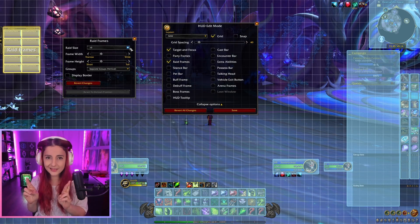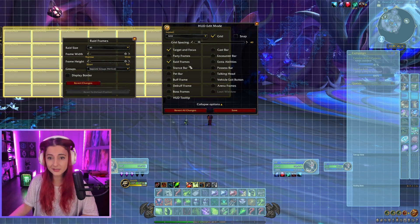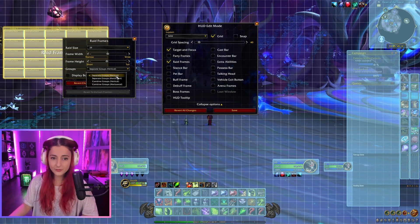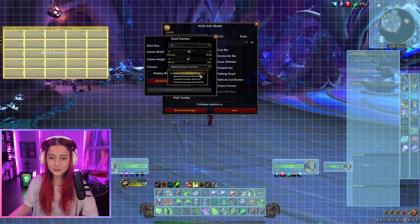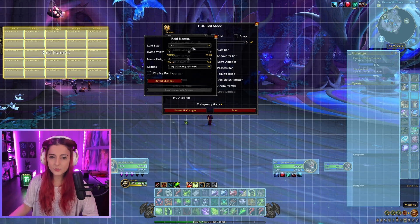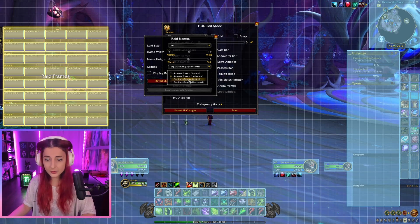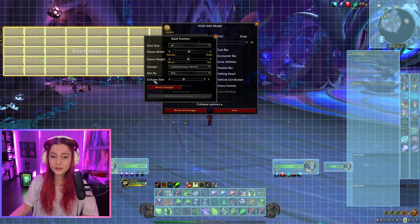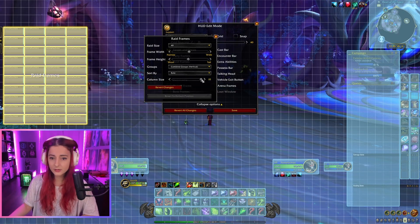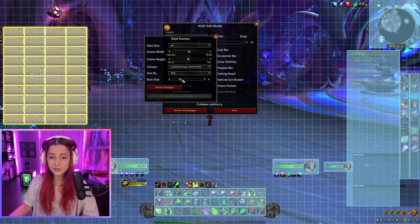I've given this feedback to Blizzard. Hopefully they'll give us the option to change frame sizes based on how big the raid is, because I like them big for 10-man but don't want them covering my entire screen in 40-man. The other options we see here are for groups: Separate Groups, Vertical, Horizontal, and Combined Groups. Vertical and horizontal is more of a stylistic difference — you can adjust column size or row size to fit your frames however you want.